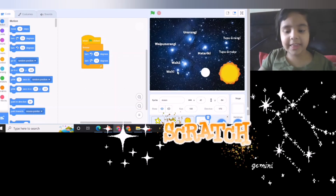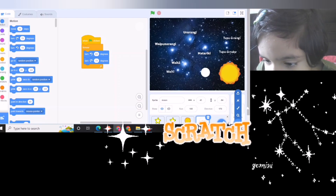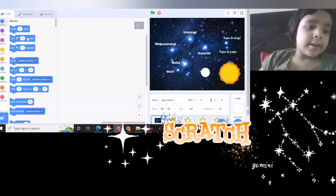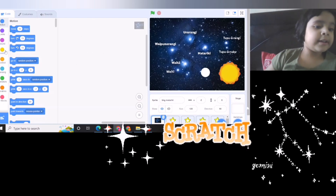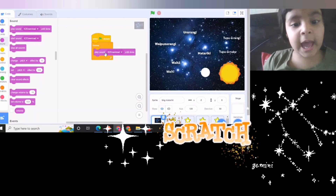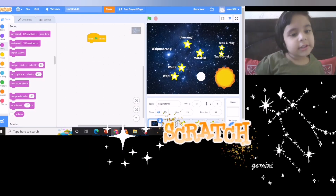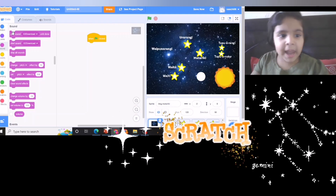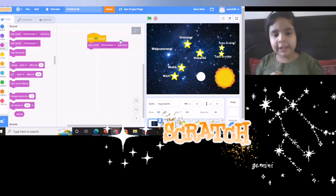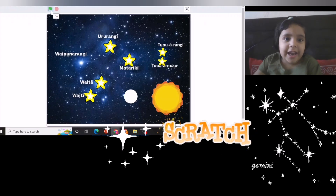Shall we put this down to make it more fun? I have added the background as Spot. In the background, let's make it: on green flag clicked, forever, sound play — we have downloaded the sound in the background. You won't find it in the background, so to use the sound, play sound until done. Let's check whether it works.